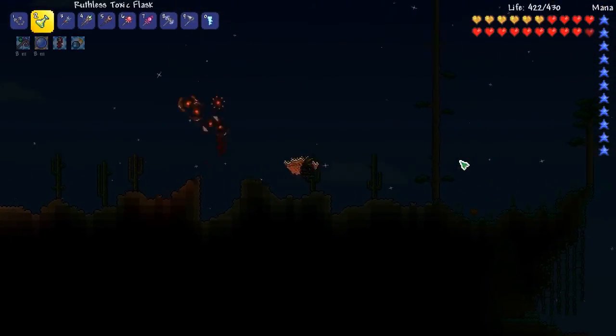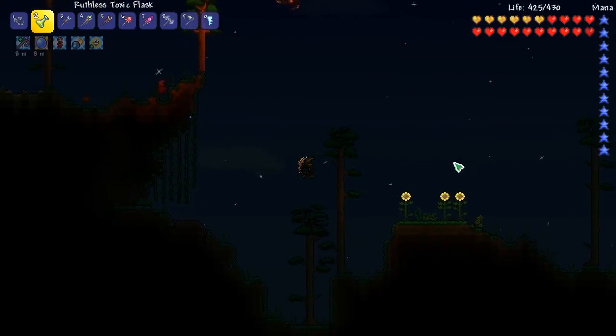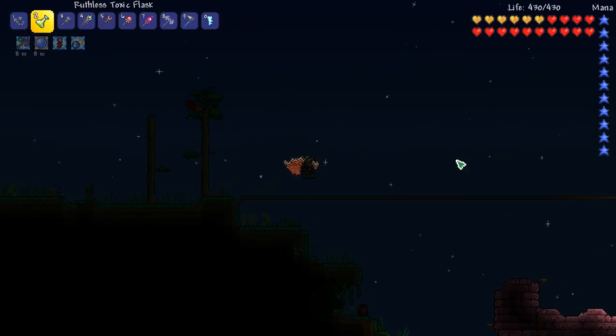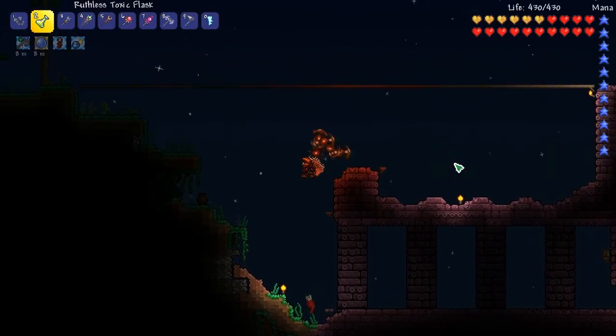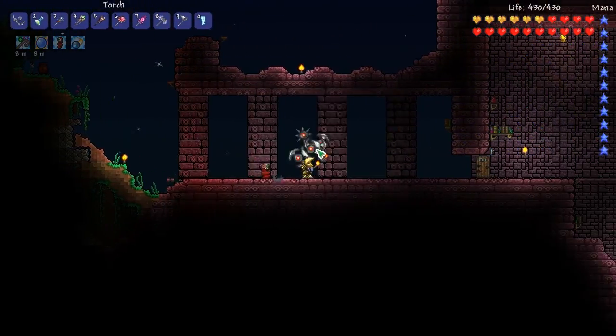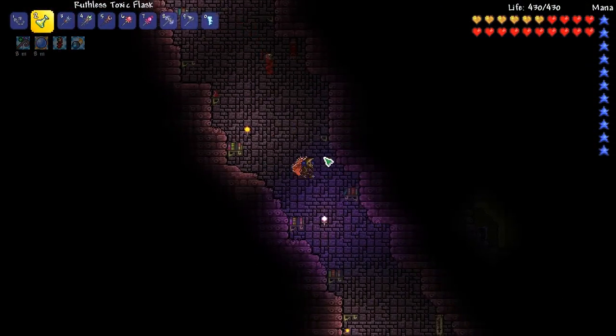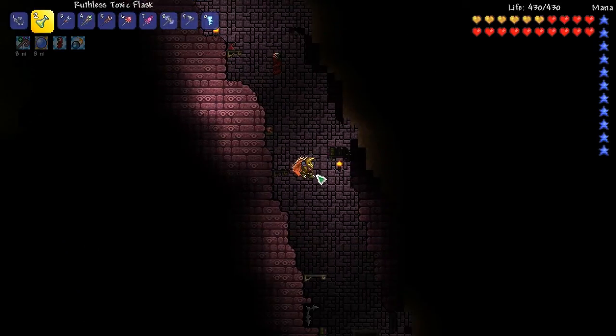I feel like this would be a goal for me for any future Terraria playthrough - to get at least one weapon from the chest here, because they're so different. I thought the cultists were going to be here, I don't know why. It's just something crazy you see once in a while.